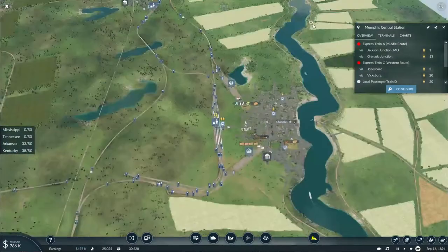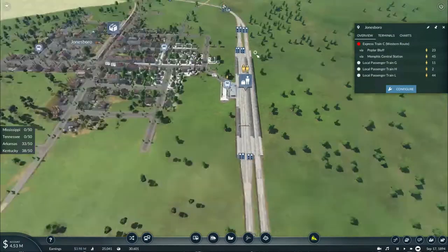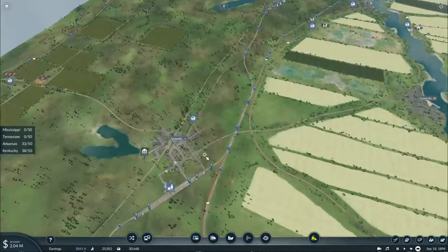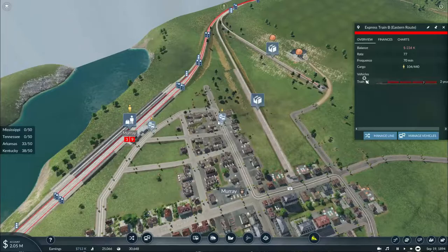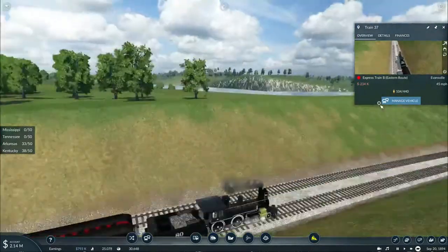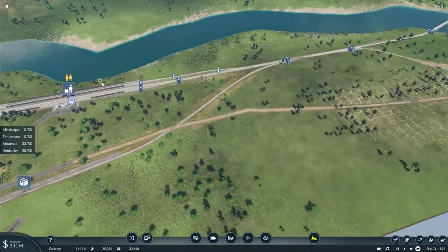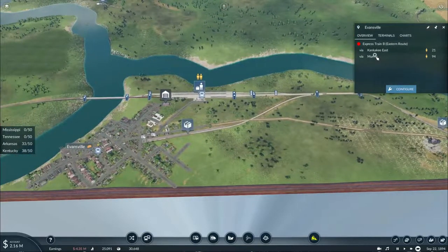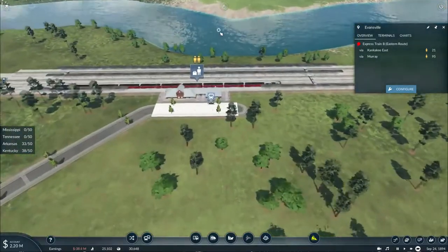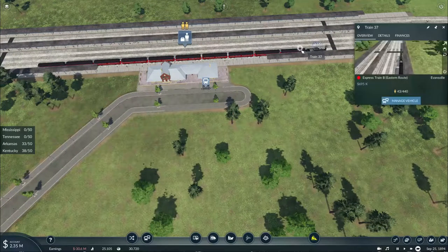The western route is still popular because of its direct connections. The eastern route train is carrying over 104 passengers up to Chicago, and there are plenty at the next stations along the route. However, more of them are traveling back east — down south to the city of New Orleans — but at least there are still tons of people wanting to ride these trains.